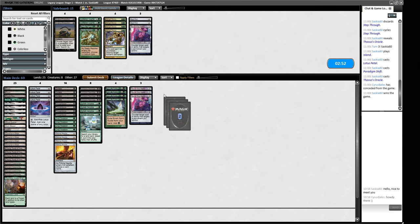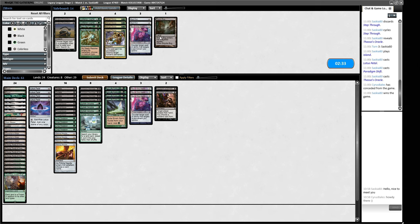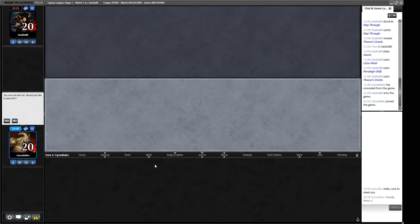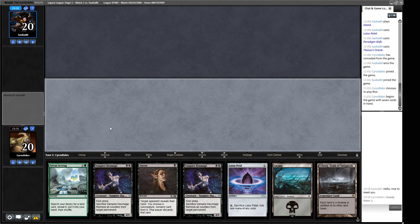Sideboarding: we'd like more hand disruption in the form of Inquisition of Kozilek. Pithing Needle on Thoughtlash is reasonable. I don't think we need Bojuka Bog in this matchup. We're probably trimming one Not of This World. Our opponent is a combo deck that clocks at a similar speed to us — they can kill on turn two, so occasionally faster, but on average a turn slower. It's quite a wide range.